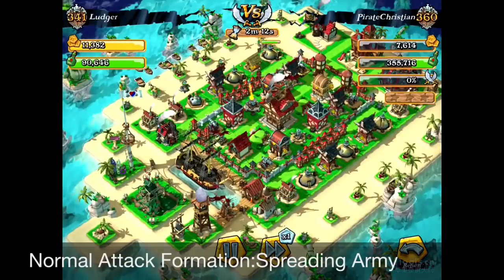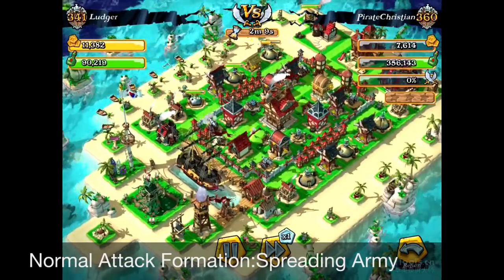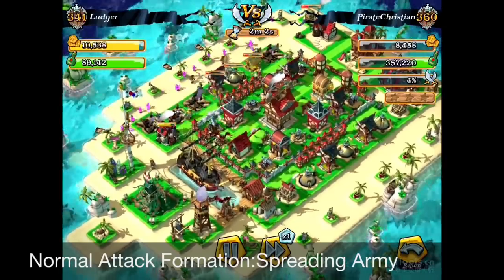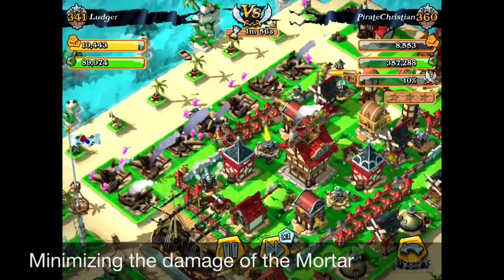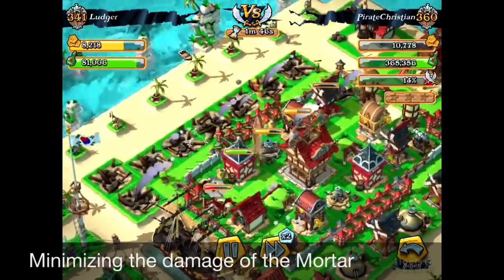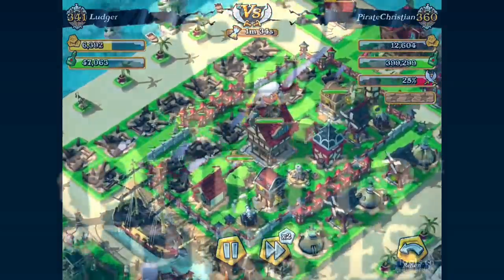When you play Plunder Pirates, you must have had the experience where other players try to attack you by putting their troops as wide and spread out as possible to minimize the damage caused by the mortar. So I was thinking: is there any layout that can block this kind of formation of attackers? I experimented and I'll show you in the following video.